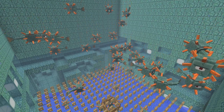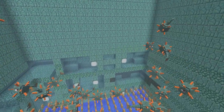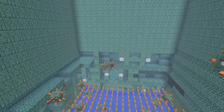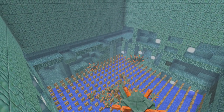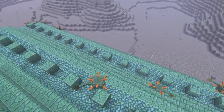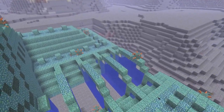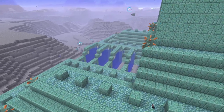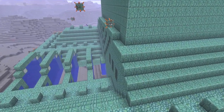Hi guys, in today's tutorial I would like to show you how you can build yourself a super simple guardian farm. This guardian farm doesn't require dropping a lot of sand on the outside to remove the water around the ocean monument, because we're keeping the ocean monument intact and not removing the water on the outside. The guardians spawning on the outside will despawn because we're AFK-ing in a certain position.